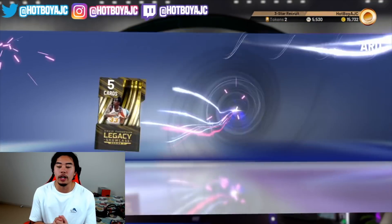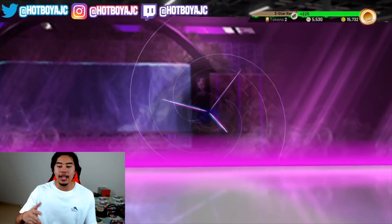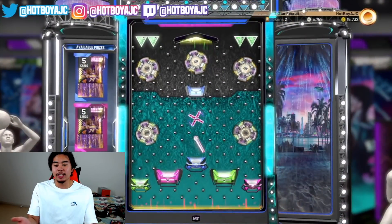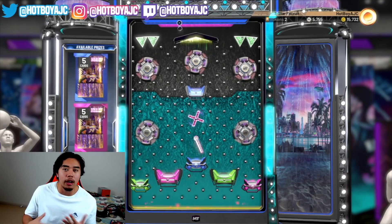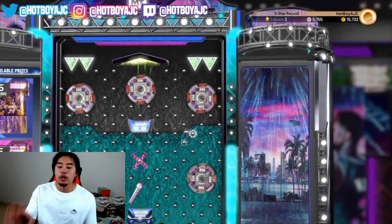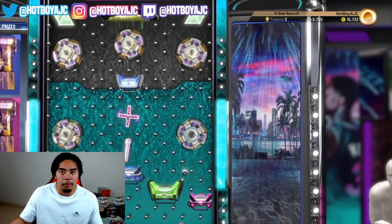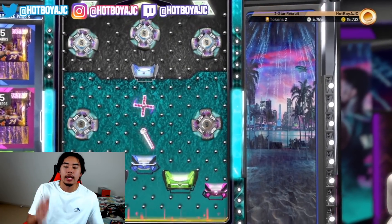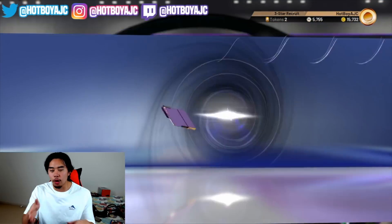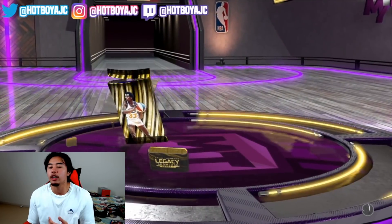I got the good prize from this locker code, which was a David Thompson award. Once I finish and continue, we get straight into a second ball drop — so technically this is two in one. It's a Kobe locker code, RIP Kobe, and it's kind of a guaranteed one. You get to win three packs — they're all the same pack, so the odds are pretty much the same for each pack.